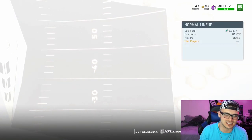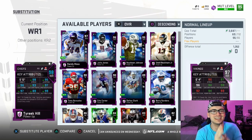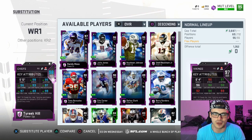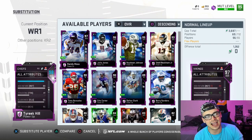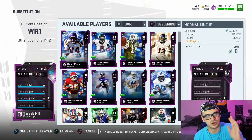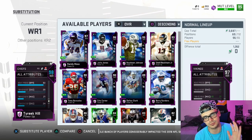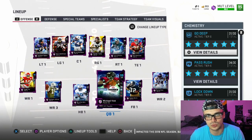This card is absolutely insane. I showed his stats in my video earlier today, but just in case you missed it, here it is: 99 speed, 95 jump, 97 spec catch, 99 deep route running. And one of my favorite stats on this card is his 93 beat press. Beat press is so huge — a lot more players are pressing now, and it's actually a really good mechanic in the game.